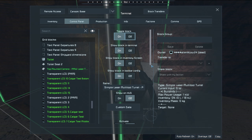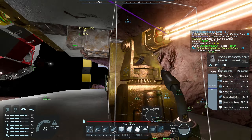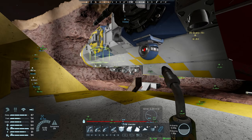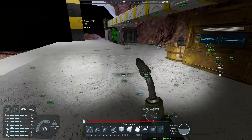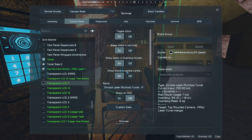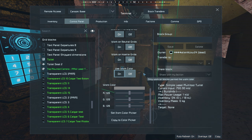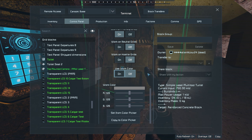Let's turn this on — control panel, on, activate on. The welder on the thingamajig over here is online. Great — work color turned off.